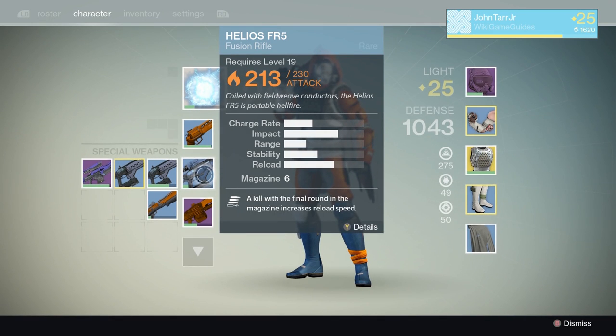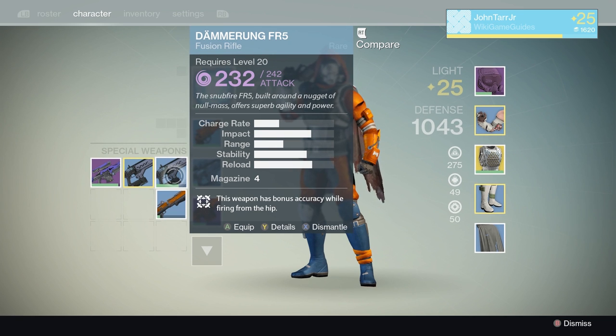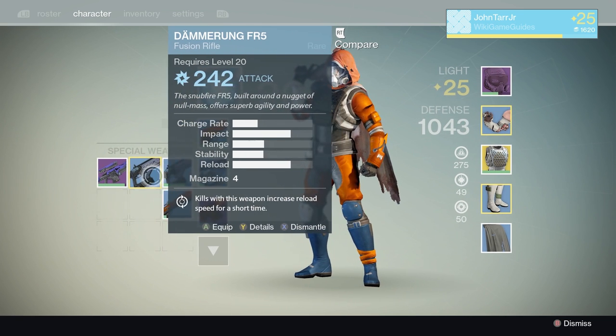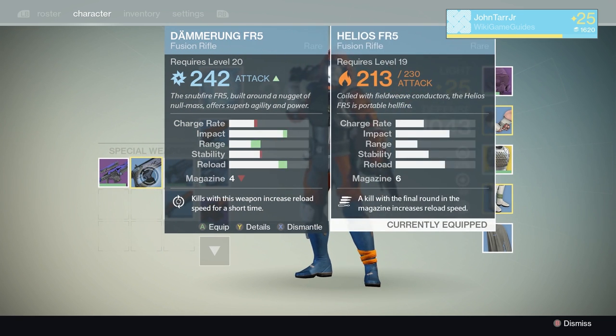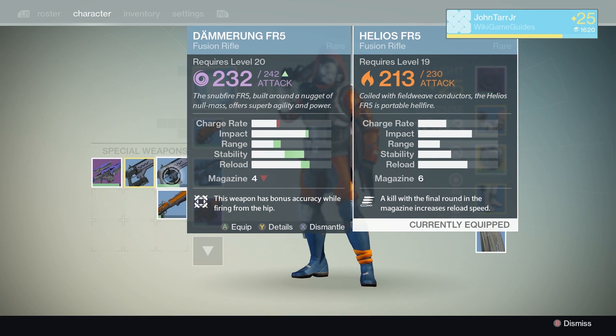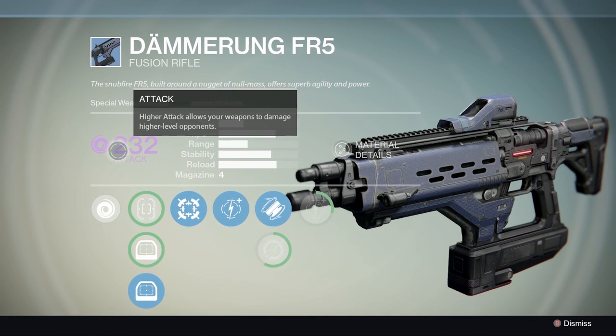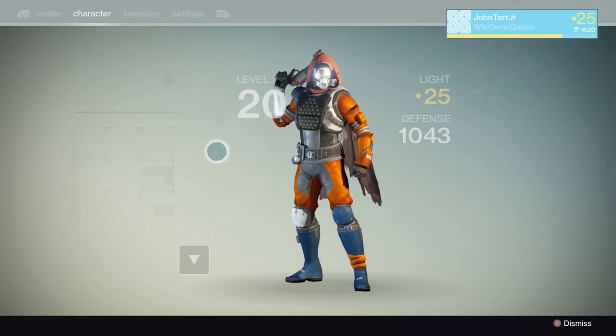Hello everybody. Today I have a tutorial on bonus weapon damage types in Destiny: the arc, solar, and void bonus damage that you may see on some of your special weapons. I may also accidentally call these blue, fire, and purple damage because they're not inherently obvious.